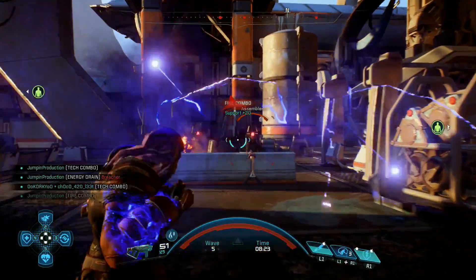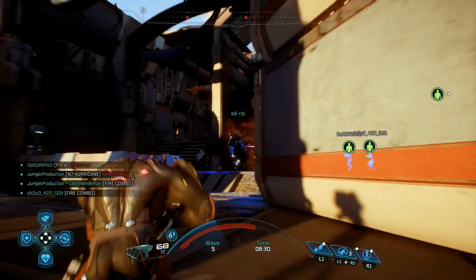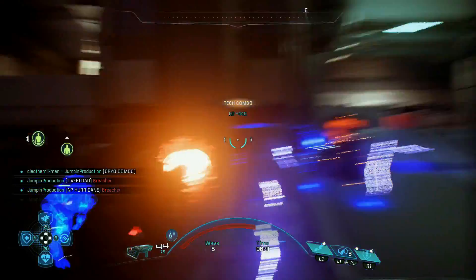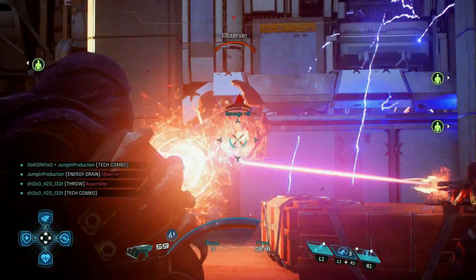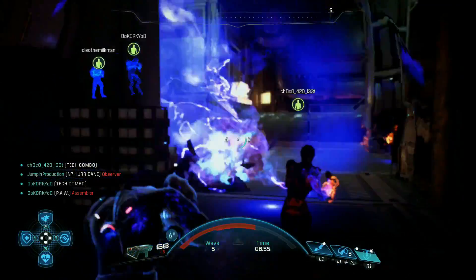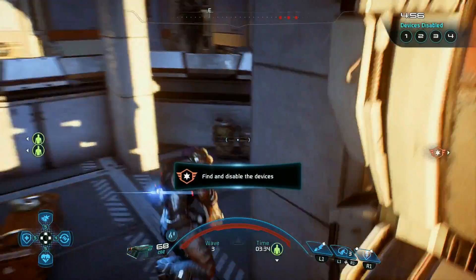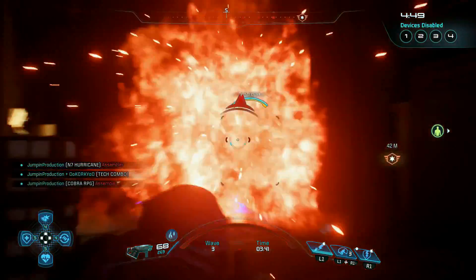You get a bunch of recharge bonuses — 55% just from the fitness and training trees. You really want to spam your powers as much as possible, so when you see an enemy, do your combo first — Energy Drain and Overload, or vice versa, it doesn't really matter — get your combo, shoot that enemy to death, then try to get more combos. Hopefully you trigger the perk multiple times for insanely fast cooldowns, because it is definitely stacking — you can see it in the gameplay.